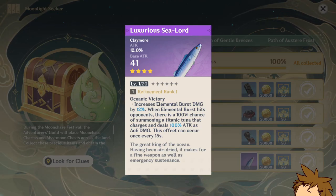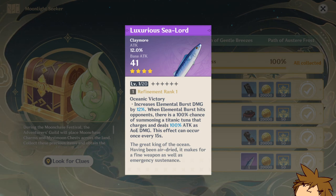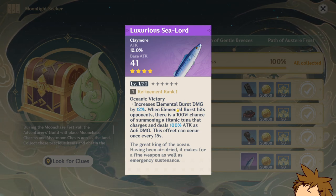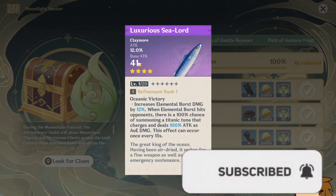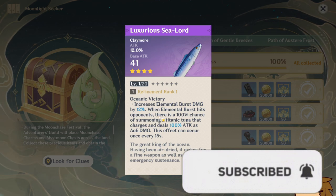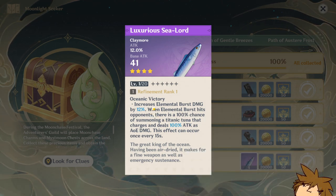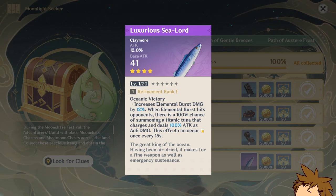Hey, what's going on ladies and gents. If you're curious on how to get the Luxurious Sea Lord, I'm going to be telling you guys exactly how. As you can see on my screen, I did get it just now. It has an attack percentage of 12 and base attack of 41. As soon as you start, it has pretty good stats — it increases elemental burst damage by 12% and increases upon refinement.